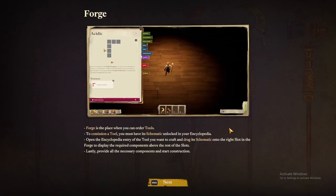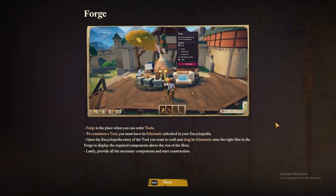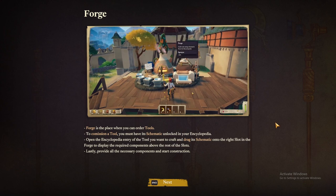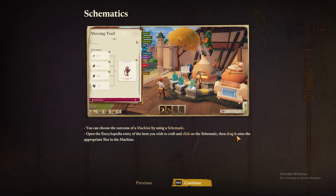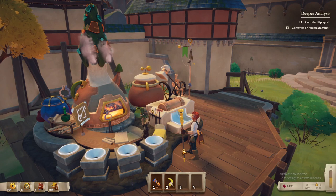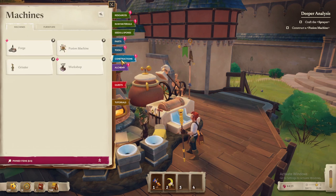The forge is a place where you can order tools. To commission a tool — there's an M missing in 'commission' in the tutorial text — you must have its schematic unlocked in your encyclopedia. Open the encyclopedia entry of the tool you want to craft and drag its schematic onto the right slot in the forge to display required components. Provide all necessary components and start construction. So we want to make a sprayer, but I think I need to ask them about it first.